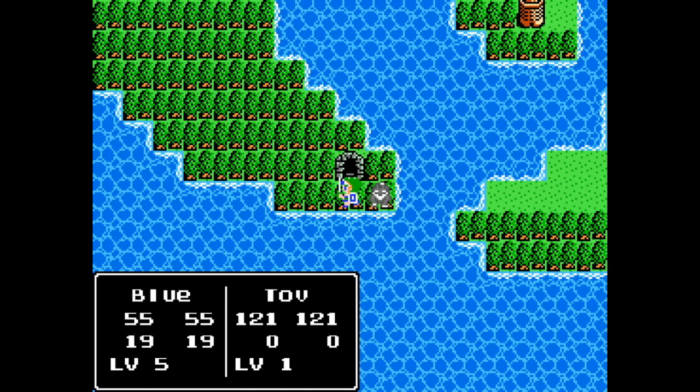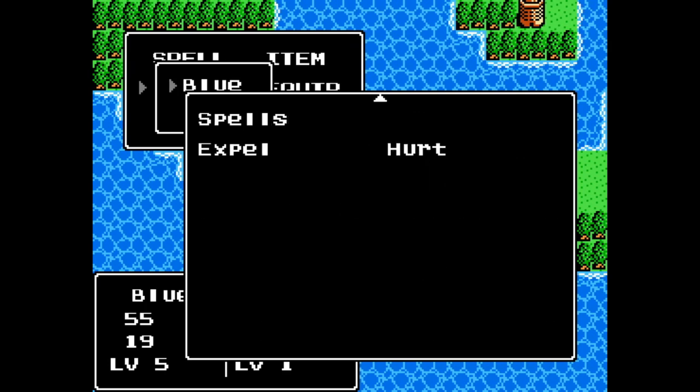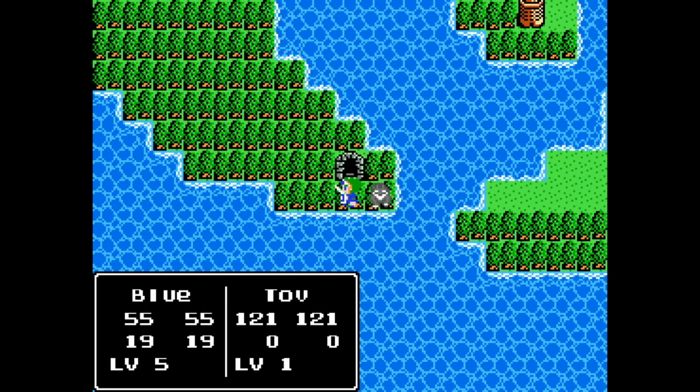Hello everybody, and welcome to a new recording of Dragon Warrior Alchemy. I've leveled up Blue. Tav is now off the leash because we learned a new skill — the Hurt Spell. The Hurt Spell is super useful. I was a little surprised they brought back the classic Dragon Warrior 1 Hurt Spell, but it hits all enemies. It's amazing, and that's how she got to level 5 already.